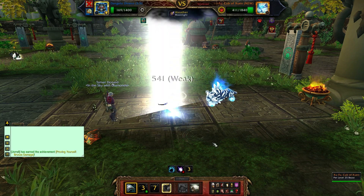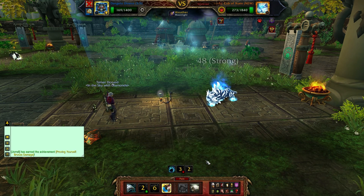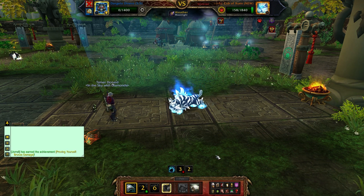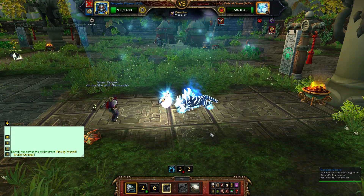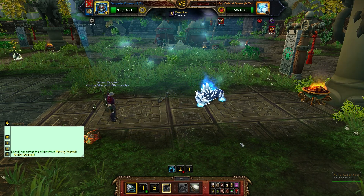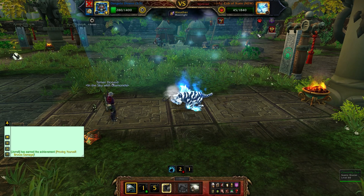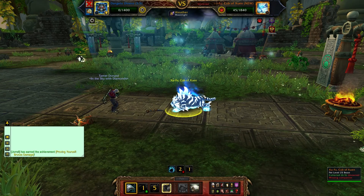He now has the moonlight ability up, so you really want to be careful because his spirit claw now has 100% hit chance and it does some serious damage as you just saw. We will die here, but our Clockwork Gnome is ready in the back row — though we don't need him, because our bombing run attack will finish this little tiger off.